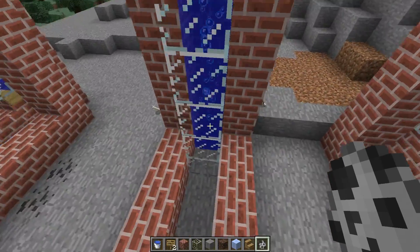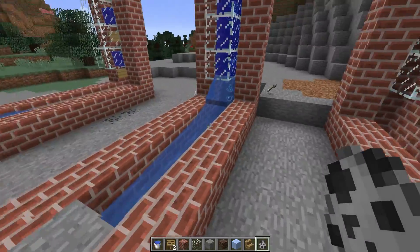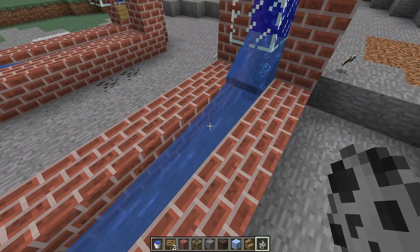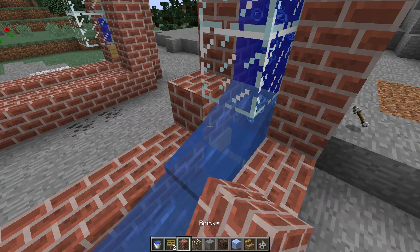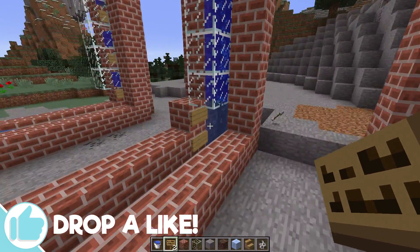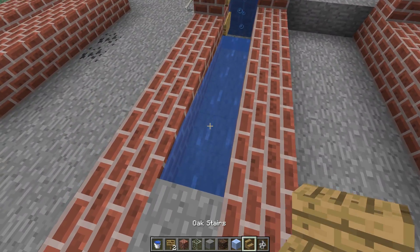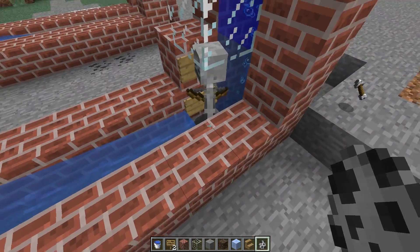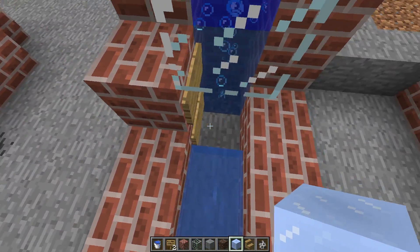The first problem: I have a water source up here to create the bubble column, but if I break the glass to let mobs in — say mobs are coming from over here — the water pours down. I thought that wouldn't be a big issue: just use a sign to stop the water. Now it's just going up. But then a mob comes over and gets stuck here.